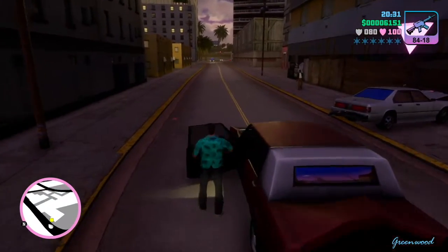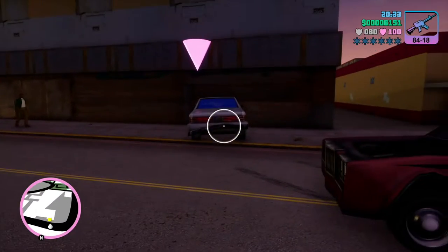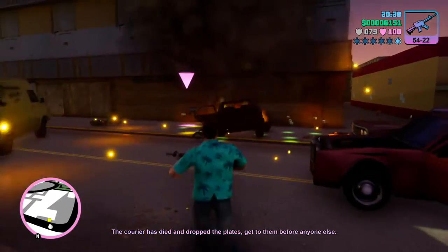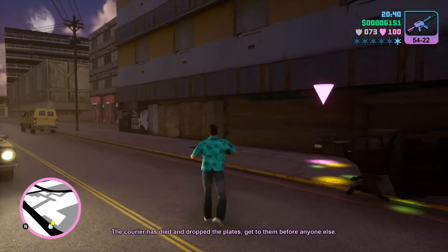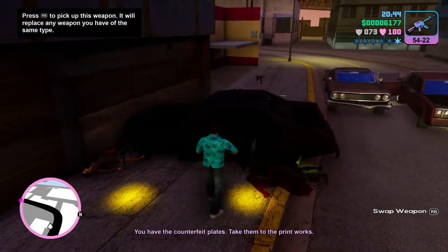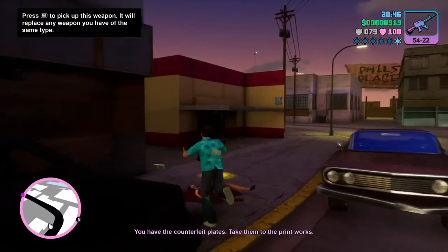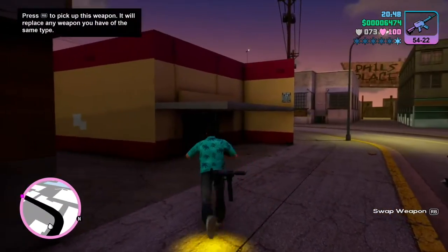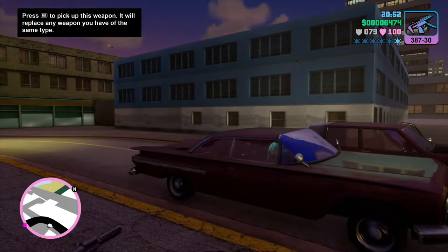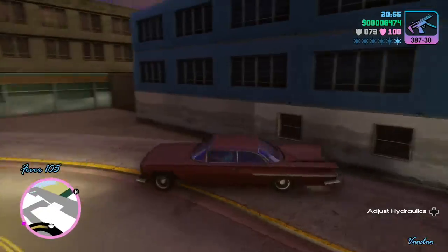You can get out, the courier will jump out, and all I'm going to do is just shoot up the car. It explodes, the courier's dead, and now you can just pick them up, pick up the cash, and pick up the money. You'll be able to get back to your printing place and print money.